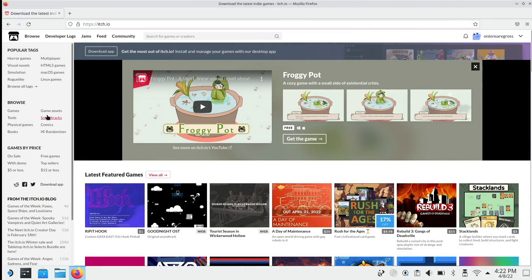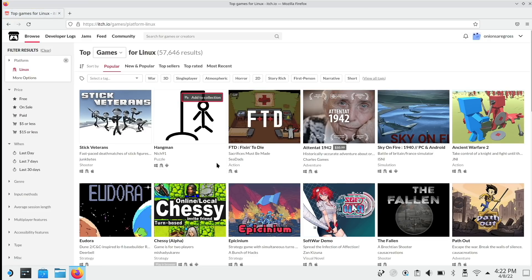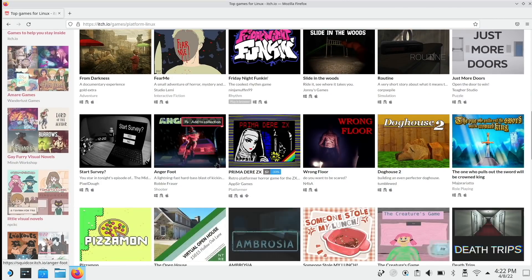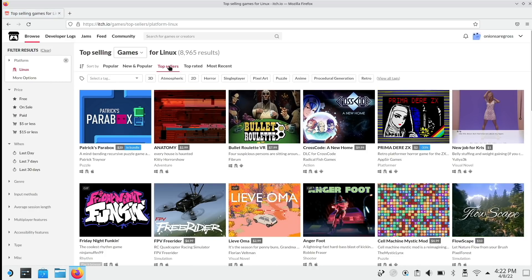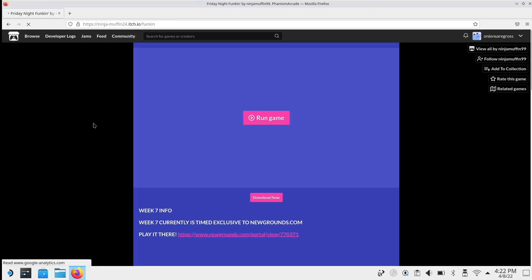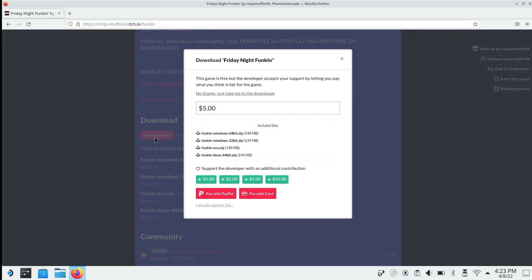Now let's talk about adding individual games to your library, starting with itch.io. This is a wonderful platform for finding the latest and greatest indie games, and many of these are available for free. If you go into the Linux side you can see there are nearly 60,000 games available, and you can sort them by top-selling games and so on. Let's pick a game to download — let's try Friday Night Funkin'. If you click on it, it'll take you to the game page where there's a download section. As you can see it does have a Linux version. This game is free but you can also give a donation to the developer.